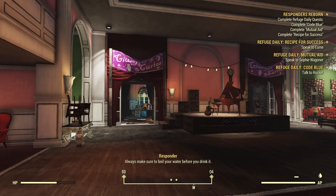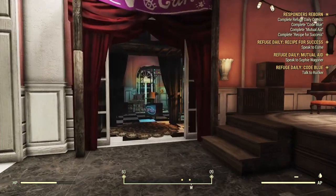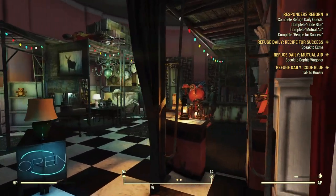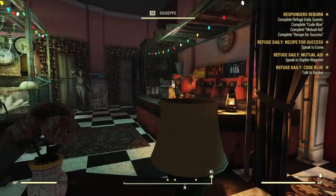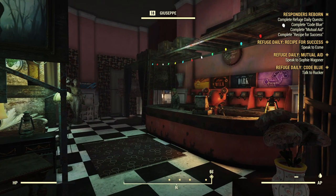We've got three Refuge dailies here. Two of those will be the same every time you do one — one of the Refuge dailies will change depending on the day, it will alternate. In here we can see Giuseppe's store, which is where we'll be buying some of the rewards once we've completed a few expeditions.